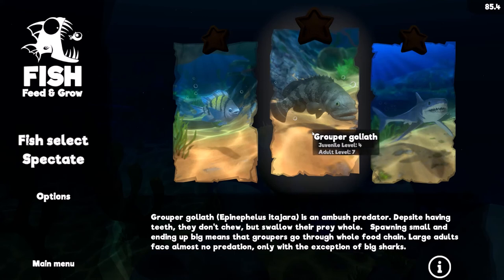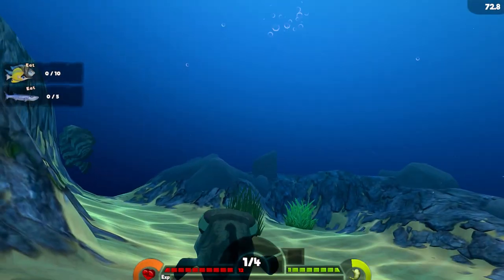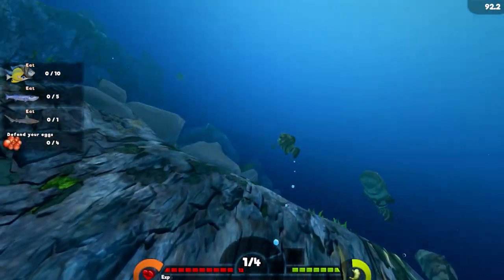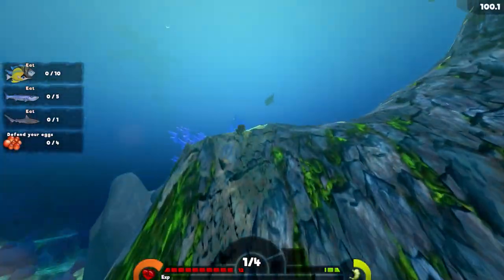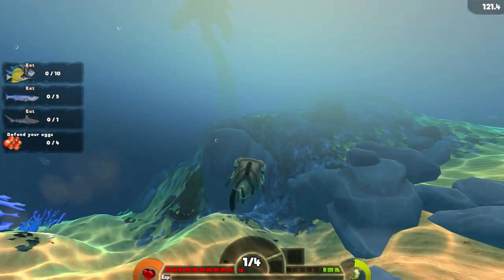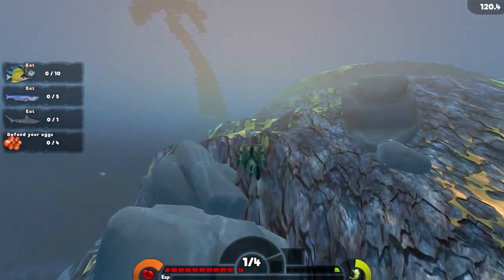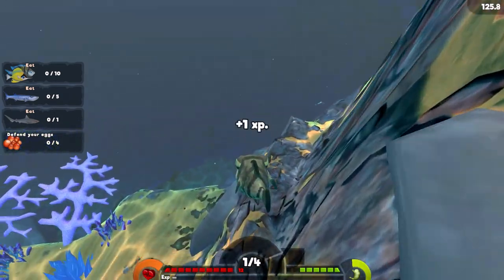Hey guys, we're going to be going over the Goliath Grouper today. Let's try and get all the missions done and see how it goes. The strategy is you stay near the big guys while you farm up your health and levels until you're the big boy — or at least bigger than the juvenile — and then you just start swallowing everything.